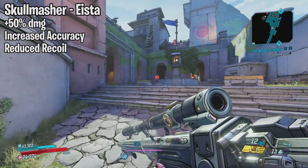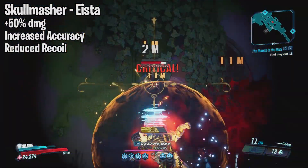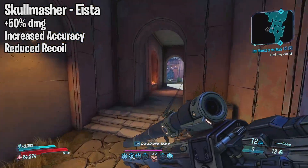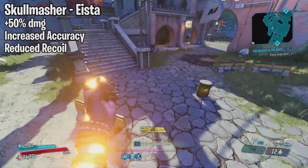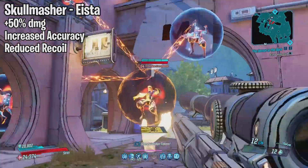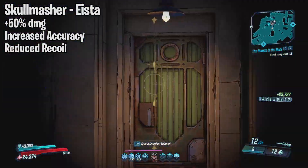Next we have the Skullmasher. This is a sniper that drops in DLC number 2 from Asa. This weapon was already really good in my opinion, but it has now received a 50% increase in damage, increased accuracy, and reduced recoil — quite the list of buffs. As expected it still wrecks everything, even single targets on Amara. I think Zane and FL4K are going to be really happy with this buff.